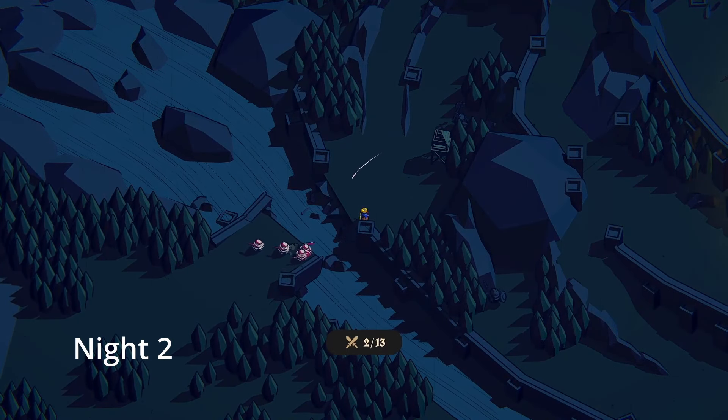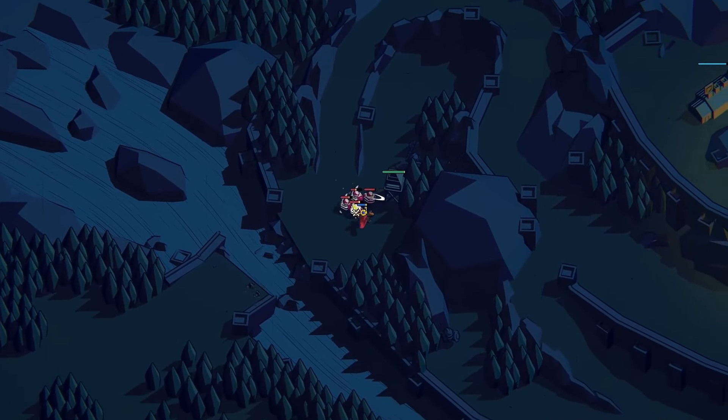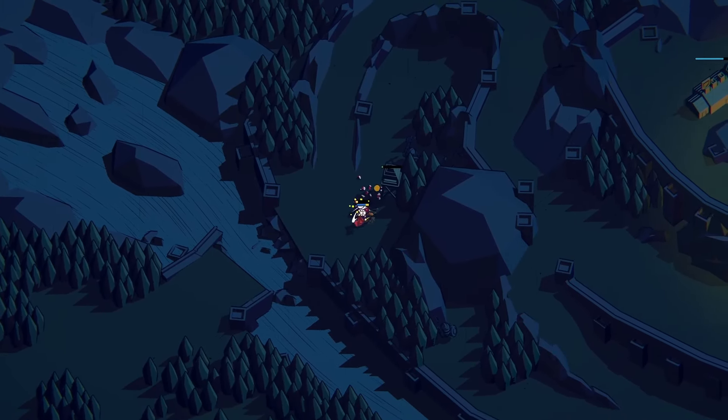Over here there's a new type of enemies that are like mole guys. They can just tunnel directly to where they want to attack, but they take extra damage from defensive towers. I killed quite a few of them and then they managed to get me, but the tower is able to take them out and we don't lose anything, which is awesome.